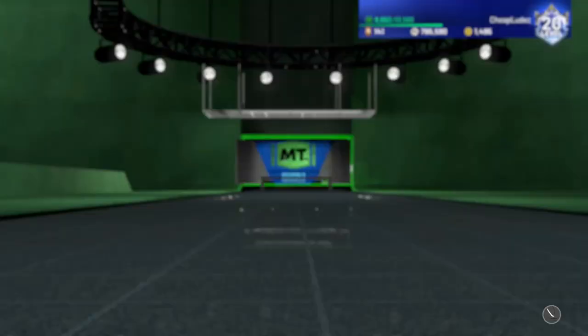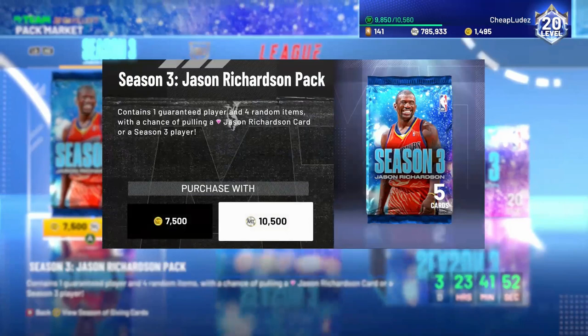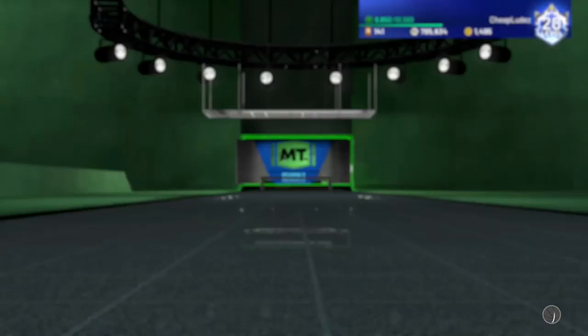My auction house is really, really full with stuff. Trae Young — quick sell. I know usually I sit there and try to get 700 MT for it but I'm just not feeling it today. Paul Silas again. So, I got two Paul Silases, which is not a big deal. Looks like those guys are starting to drop a little bit more, which is kind of cool.